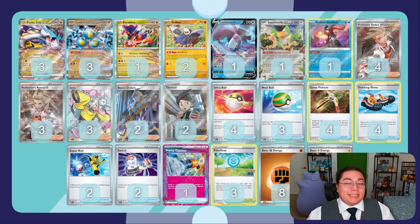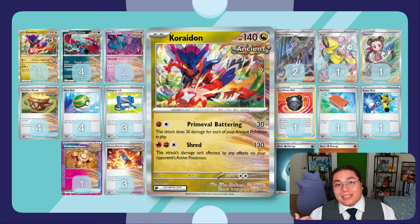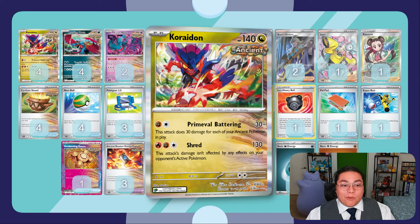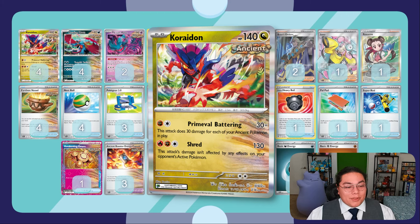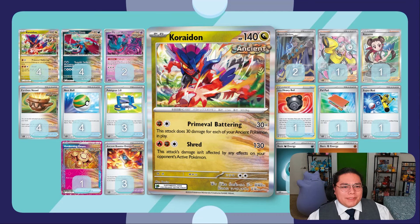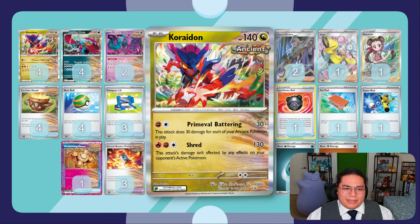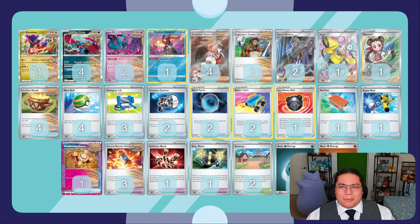Now let's move on to the second Ancient deck, which instead of EX Pokemon for attackers focuses on non-EX Ancient Pokemon. Starting off we see Choridon as the main attacker, running four of it. Its attack Primeval Battery does 30 times however many Ancient Pokemon you have in play - hopefully at least five to do 150 damage. You could also use Shred as an option, though most Pokemon probably won't have abilities that stop these basics from attacking - mostly it's V and EX Pokemon like Mimikyu.